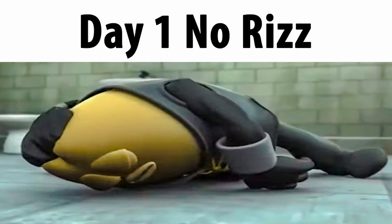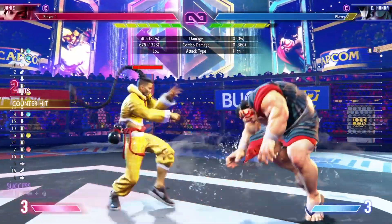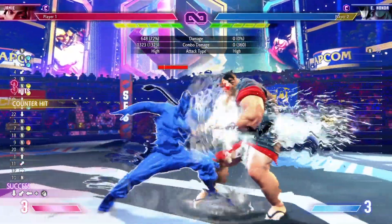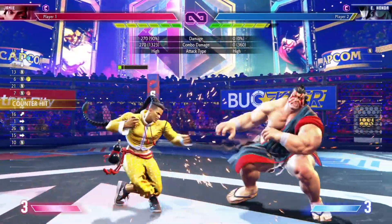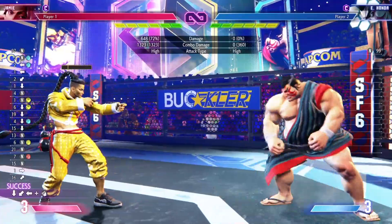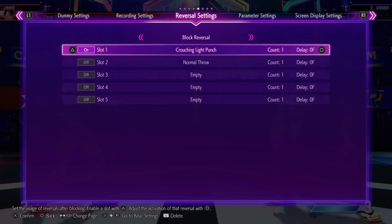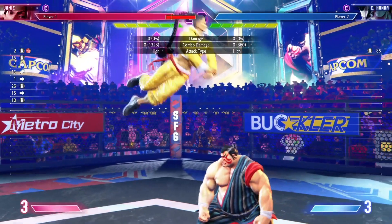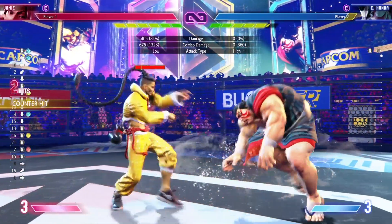Now that we've talked about that core conversation, let's talk about how you can start one. There are two simple ways to set up conversations. The first is by doing either a jump-in or a meaty. Jump-in attacks should be used with caution because they're very risky due to anti-airs — your opponent being able to hit you out of the air. However, if you successfully land a jump-in attack, you can then go directly into your standing medium punch, which is going to start that conversation for you.